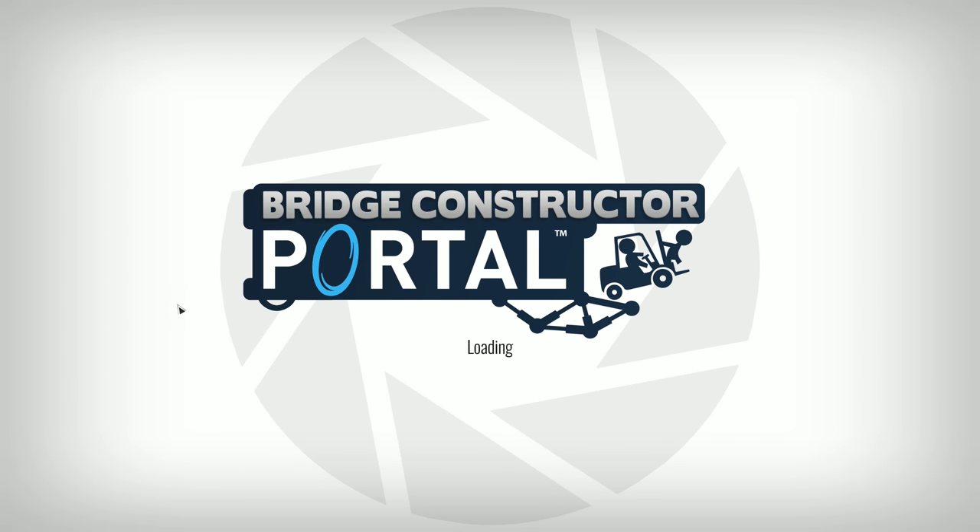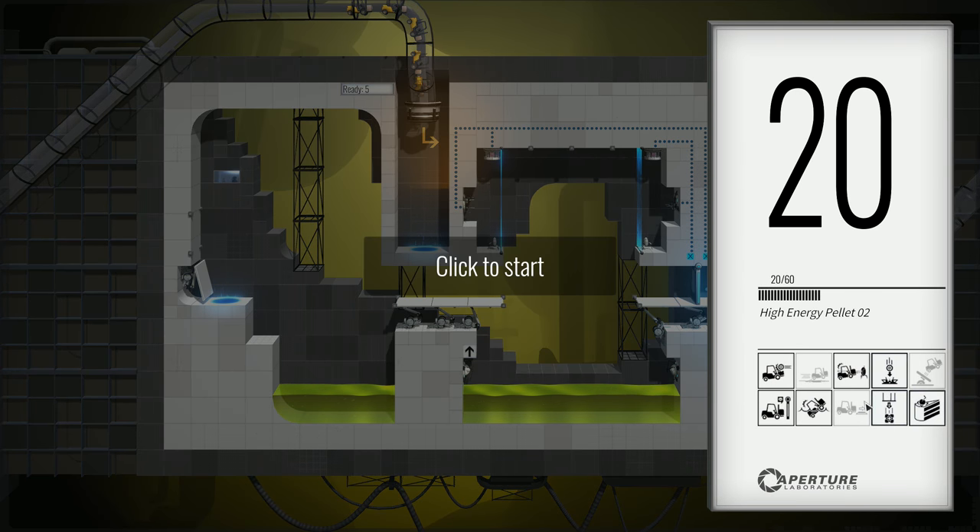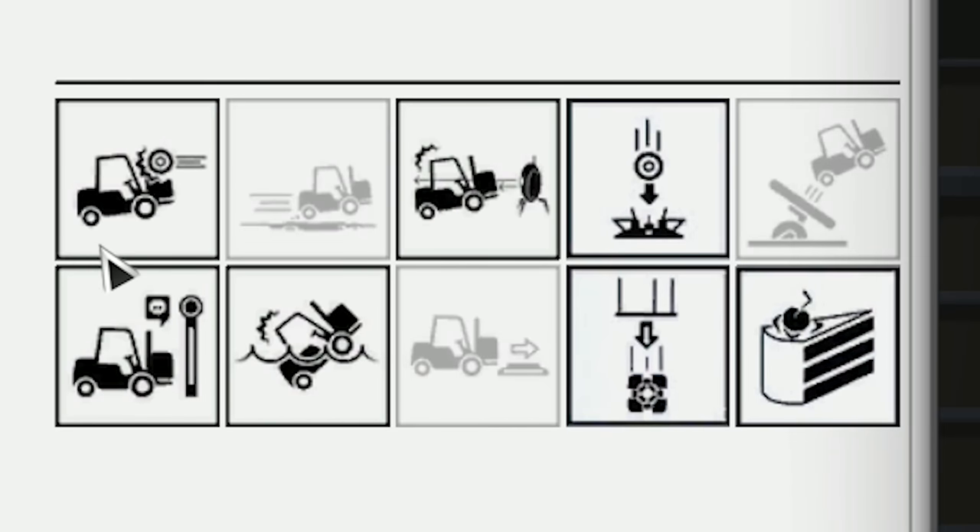Level 20 — High Energy Pellet number two. Let's see what this is about. We have a danger of hitting the high energy pellet, danger of turrets, we need to put the pellet in its capture point, there's a pinball paddle, danger of falling into sewage, companion cubes, weighted blocks, and — whoa — a cake! Where is it?